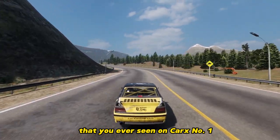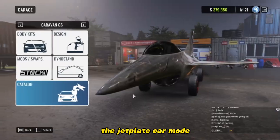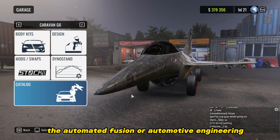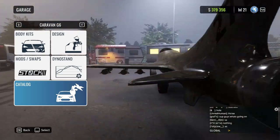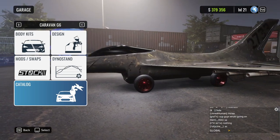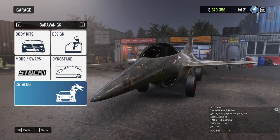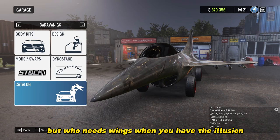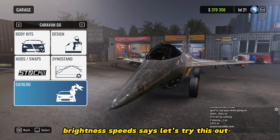Number one: introducing the jet plane car mode — the ultimate fusion of automotive engineering and aviation dreams. I know what you're thinking: can it actually fly? Well, no, but who needs wings when you have the illusion of soaring through traffic at breakneck speeds?